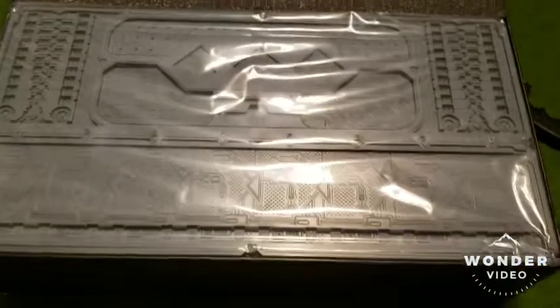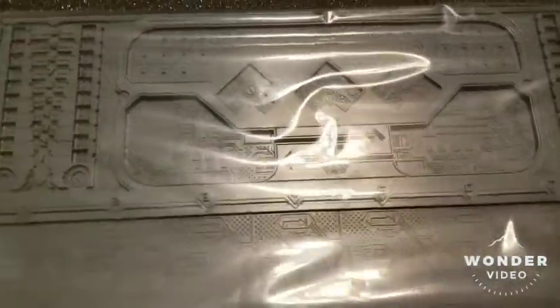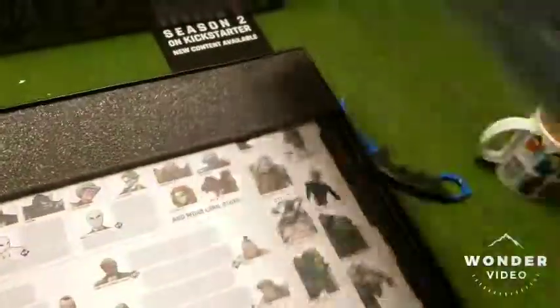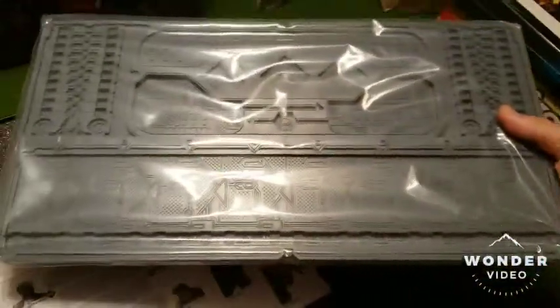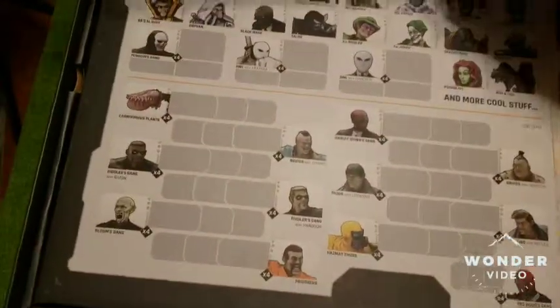Opening up the Villains Box is a little different. There is automatically a large plastic tray, unlike the piece of art you get on the Heroes Box. Assuming that is going to be like a token compartment for when you're playing the game. I haven't had a chance to even really look at the rules yet.